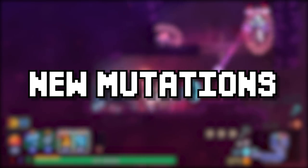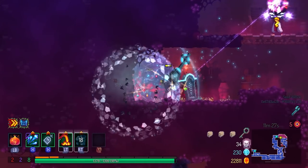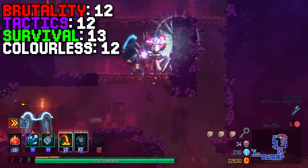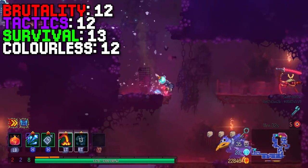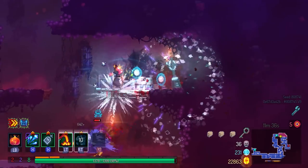Moving to the newest mutations, there are three. With the addition of these three mutations, it brings the total amount of Brutality mutations to 12, Tactics to 12 as well, Survival to 13, and Colorless to 12. First off, let's start with the Tactics mutations.